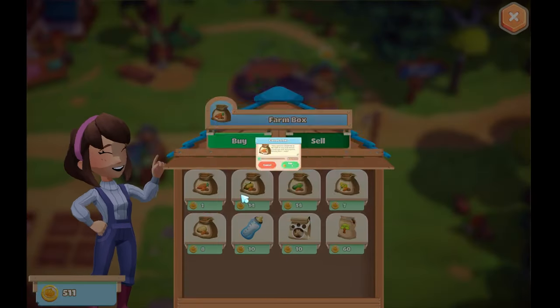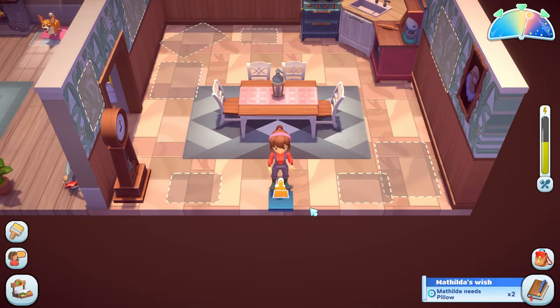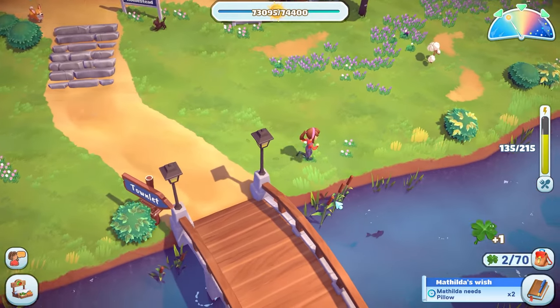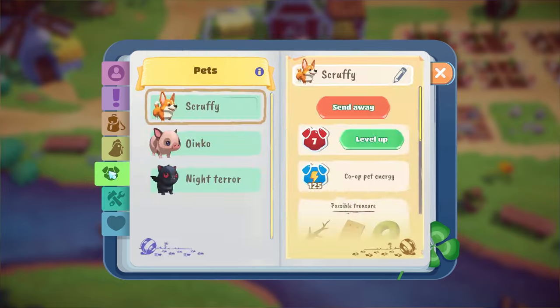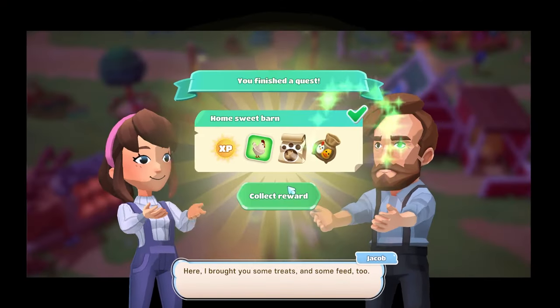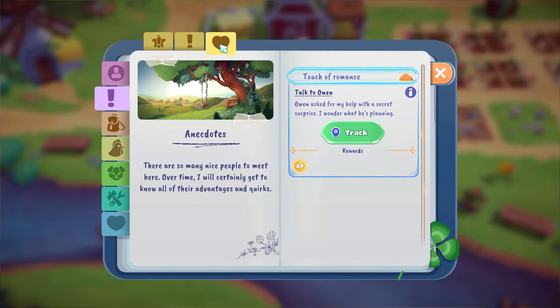You have a farm to manage where you can grow crops and tend to animals for money, you have a house that can be upgraded and customised, there are resources littered everywhere that can be collected and used to craft with, there are other items to collect such as fish, and there's also an abundance of side quests that use all of these elements to give you a nice range of quests.